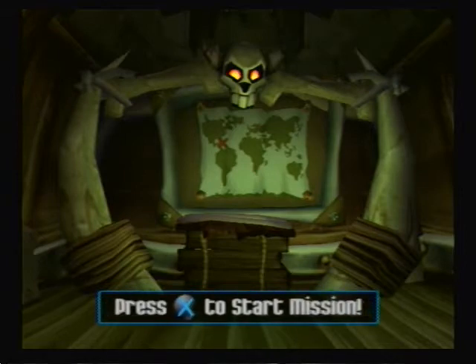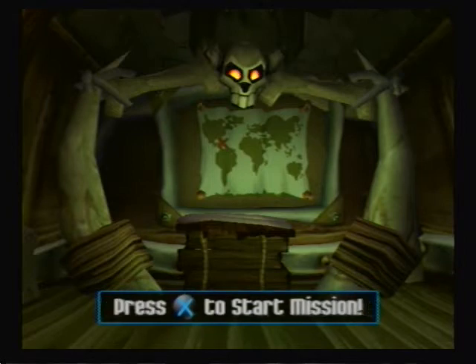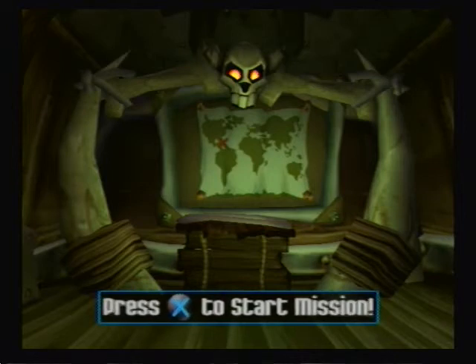In the last episode, we took down Mugshot and retrieved the lost pages of the Thievious Raccoonist that contained Sly Cooper's ancestor Tennessee Kid Cooper's notes on how to do the rail walk and the rail slide — two very important moves to the rest of the series.